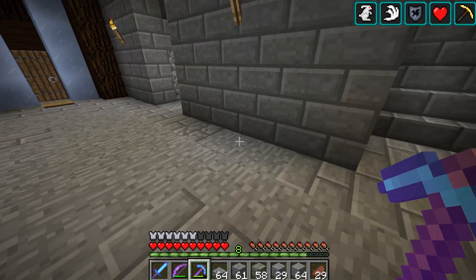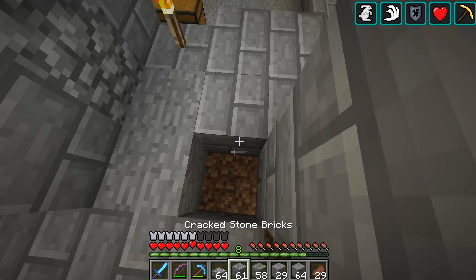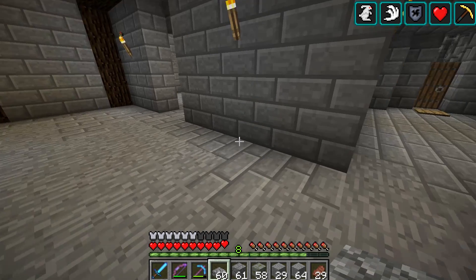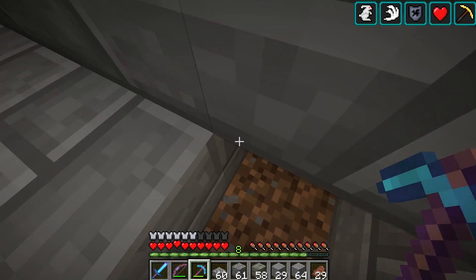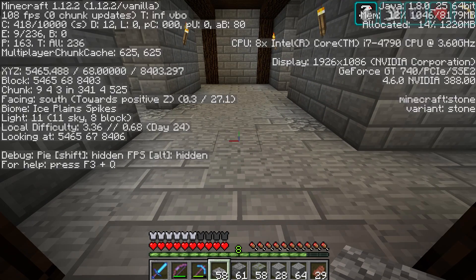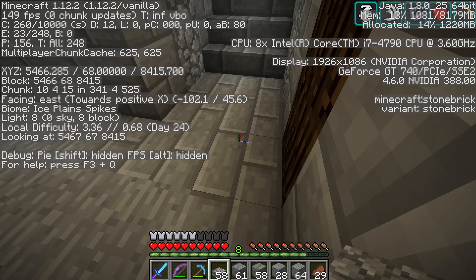Do we want to work cobblestone in anywhere? Like maybe right here and like bend it around right there. I think all I've got are these slabs at the moment, but that'll work. I like it. Let's hit the F3 button — how are we doing on lighting? 10, 9, 10, 9, 10, 9, 8 right here. I'm not seeing a 7, so I don't think any mobs can spawn right there.